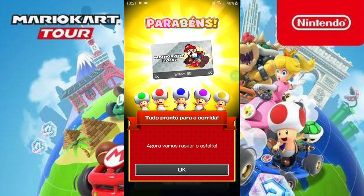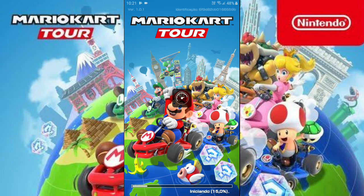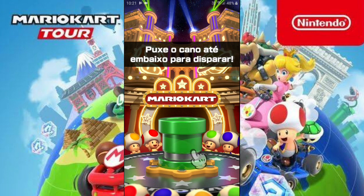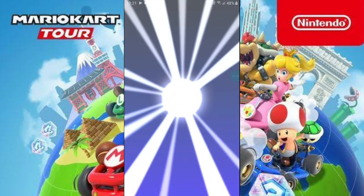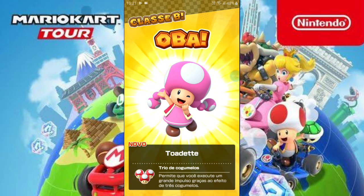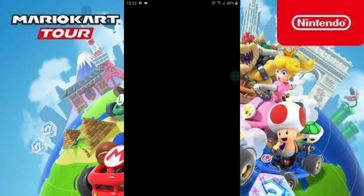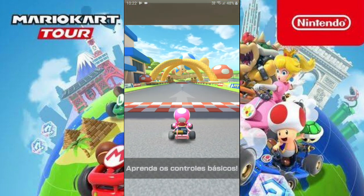E agora a gente pode jogar esse jogo. Boas-vindas ao Mario Kart Tour. Antes de mais nada, vamos disparar o cano e conseguir um piloto. Então a gente vai conseguir aqui o nosso primeiro personagem. Puxo o cano até embaixo para disparar. Quem será que a gente vai ganhar? Tomara que seja o Luigi ou o Mario. É... a Toadette, né? Trio de cogumelos permite que você execute um grande disparo graças ao efeito de três cogumelos. Eu acho que é uma habilidade especial que vem com o personagem, né? Estamos aqui com a Toadette.